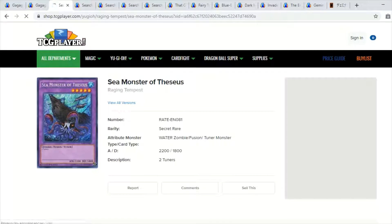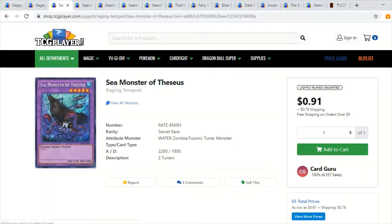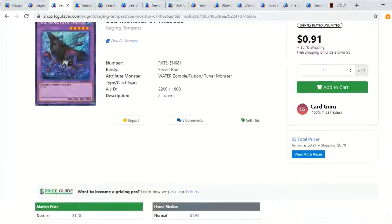Moving on to Sea Monster Theseus — this card is pretty trash. A lot of people bashed this card when it came out because Konami hyped it up as this big powerful card. Personally, with my collector stuff, I go for artwork specifically, rarity and artwork — secret rares with really good artwork and first editions. I really like fusions, I like purple cards, and I like the whole sea monster, pirates kind of theme. I'm not going to say it's going to come back hard in the game, I don't know.